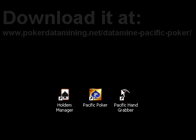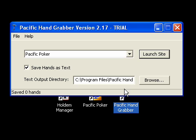I'm going to start here and launch the Pacific handgrabber. Before you start, you should make sure that the Pacific Poker client is not open. You should also make sure that this little checkbox here that says 'save hands as text' is marked as checked, and you should also take note of this address down here.